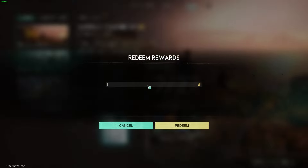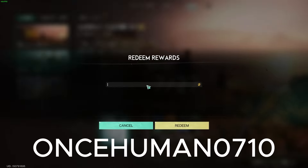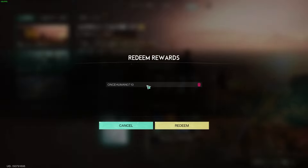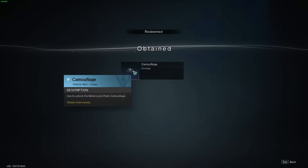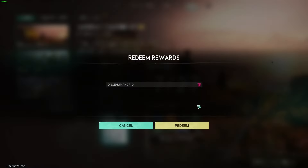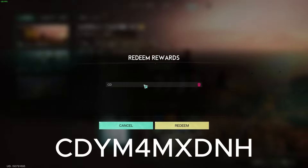The first code is ONCEHUMAN0710 — click Redeem and you get a skin for your motorcycle. Then we have another one which is CDYM4MXDNH.